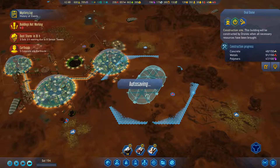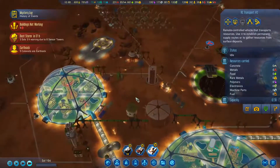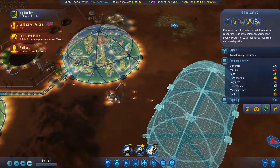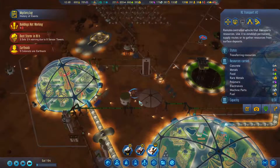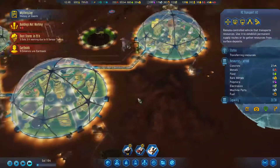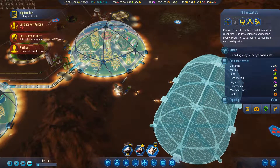Our oval dome is coming along. I could expedite things by having our transport carry some concrete over here, to try to take some of the load off our drones and shuttles. Just come over here and unload the resources right there.